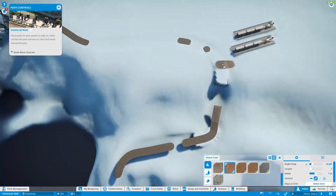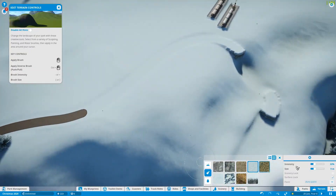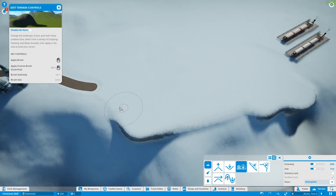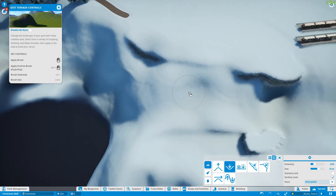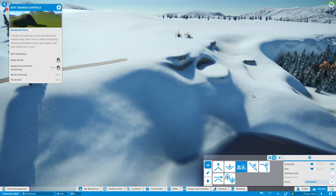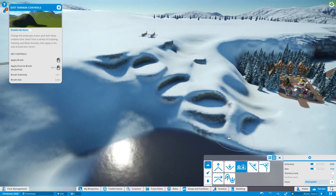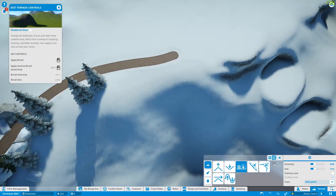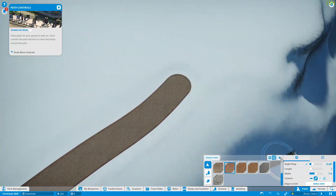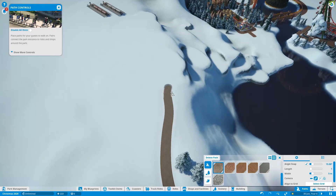Moving on to the next bit of the park — the last bit of the speed build in this part of the episode. We're deleting lots of the old path. The path had a nice few steps and a bit of a meandering feel, but I think the distance from the entrance all the way to the very first ride is quite a distance already, so I decided to put in a stepped staircase.